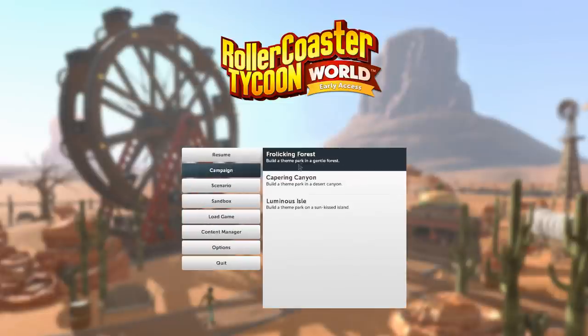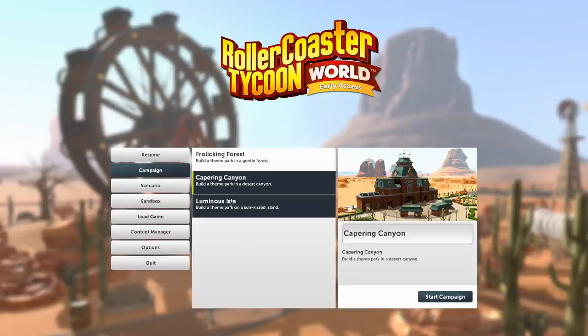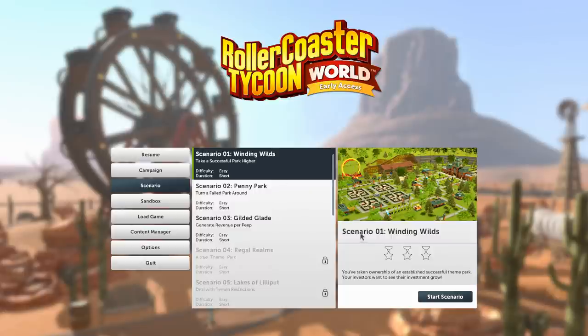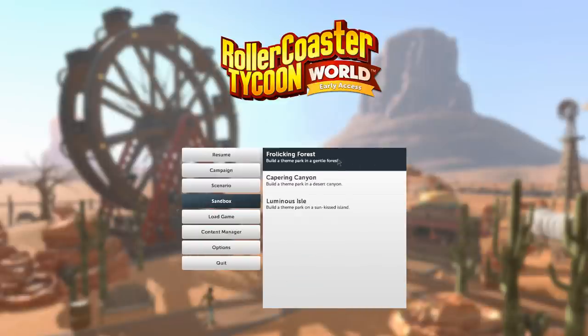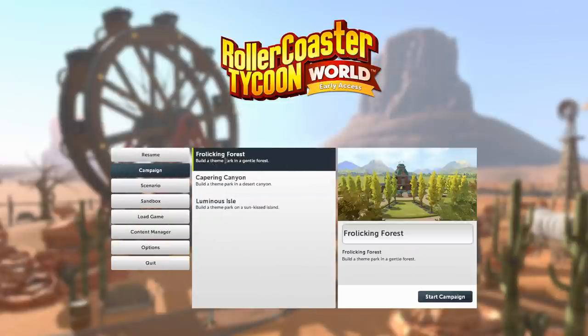Let's have a look at what we've got under Campaign. We can build a theme park in a gentle forest, a desert canyon, a luminous isle, a sun-kissed island. We have some scenarios — parks that have already been made — and we can try to take ownership, build them up bigger, turn a failed park around, generate revenue per peep. Some are still locked. And then we've just got the Sandbox Mode with three options as well.